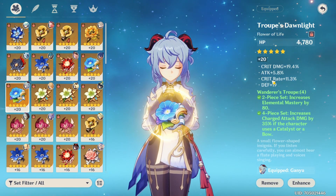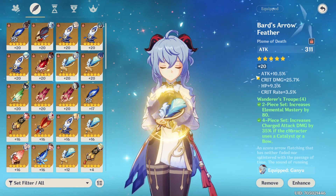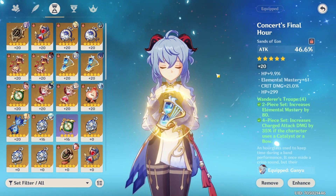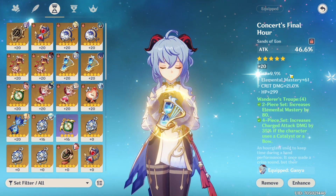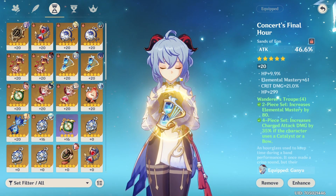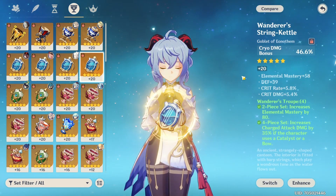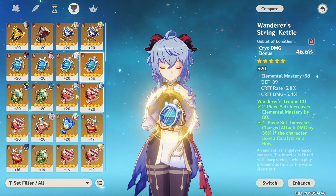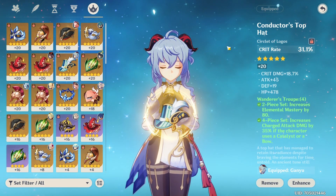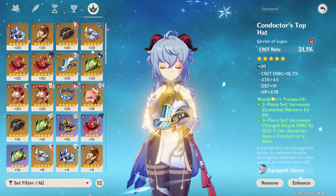Elemental mastery is not really required; maybe some energy recharge to get her Celestial Shower a bit quicker, but overall that's what you're looking for. The plume has a similar case — double crit, attack percentage, some HP. For the sands, unfortunately we haven't gotten a better one, so we're running this one with 21% crit damage and some high elemental mastery. The goblet has cryo damage bonus, crit, and attack percentage. The circlet has some crit rate, crit damage, and the rest are flat rolls — not ideal but we don't have a replacement.